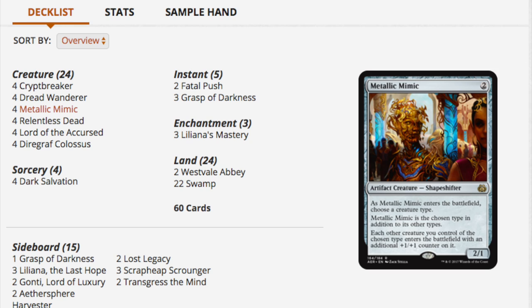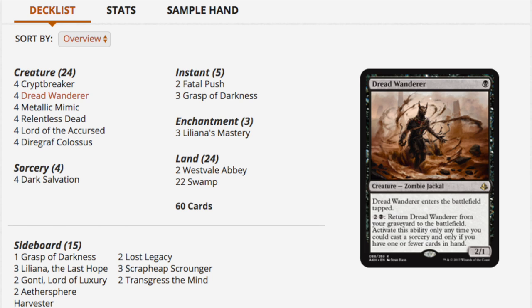When I saw the deck list, I thought Aetherworks Marvel would be the number one deck given they had four copies in the top eight. But this feels more consistent. Aetherworks Marvel is more like a miracle player — like Alexander Hayne, who got really lucky at his Pro Tour. When you have enough of those decks, one of them will probably run hot and win, but it's a gamble.